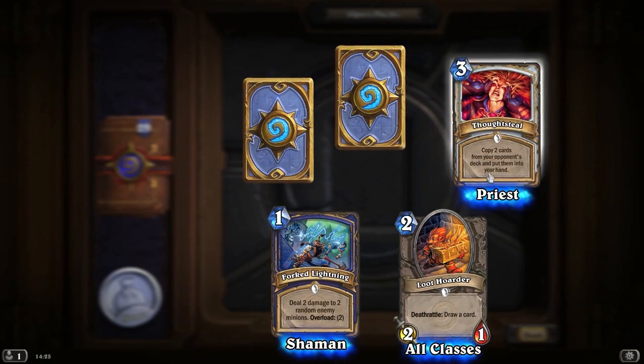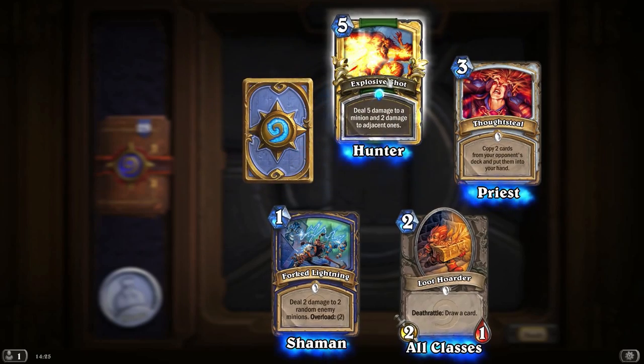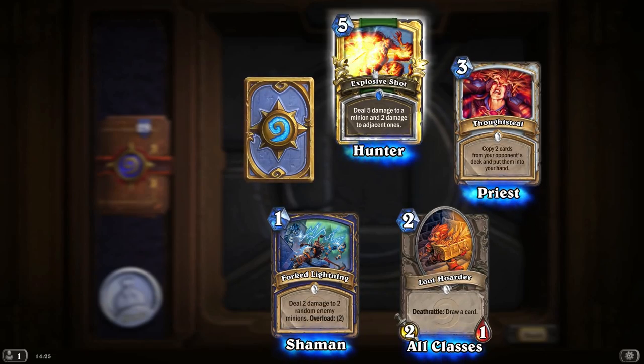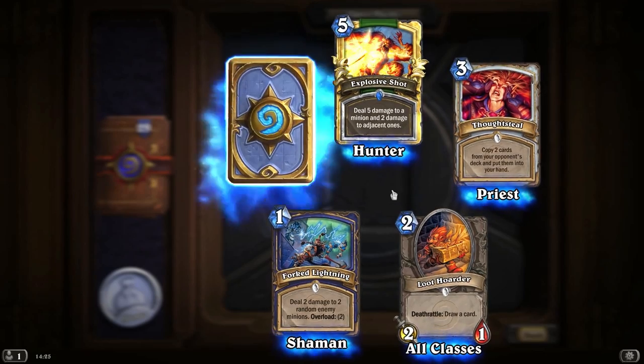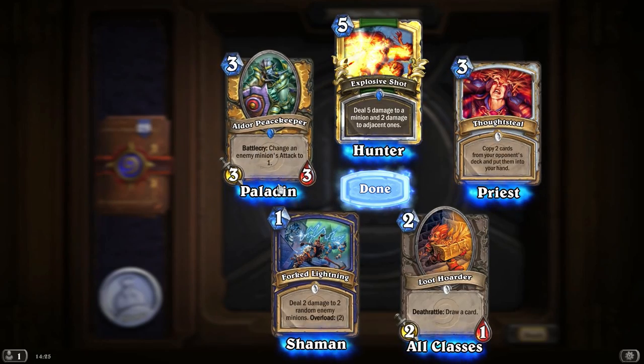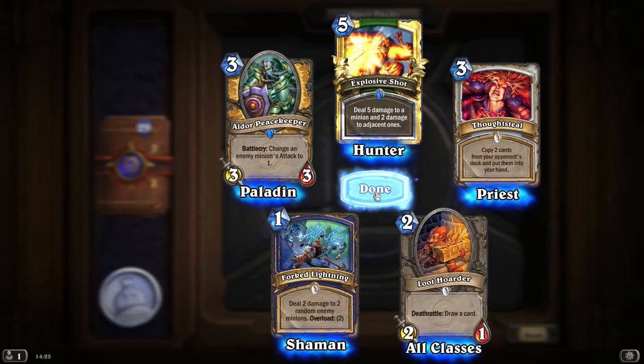Two rares there. We've got Forked Lightning, Loot Hoarder, and another Thoughtsteal — so that's good, we're up to two Thoughtsteals now. Golden Rare — Explosive Shot: deal 5 damage to a minion and 2 damage to adjacent ones. That's a nice card as well. And an Aldor Peacekeeper — changing enemy minions' attack to 1. Fairly good indeed.